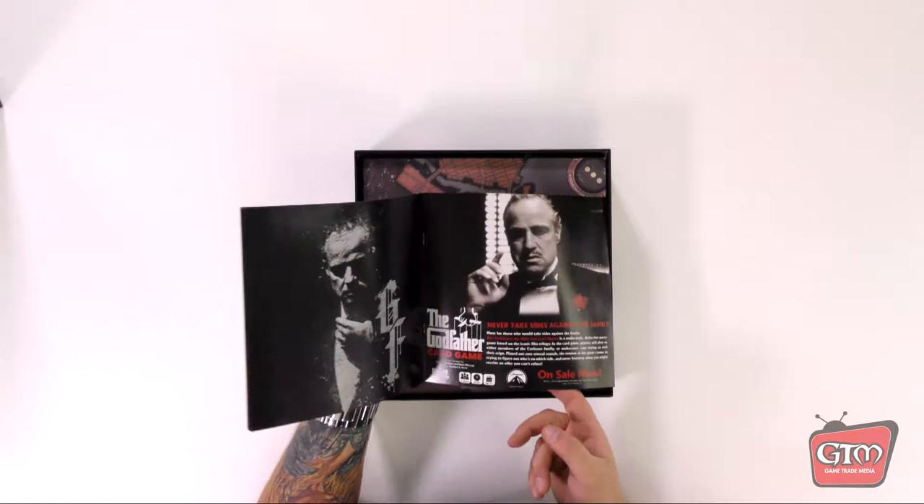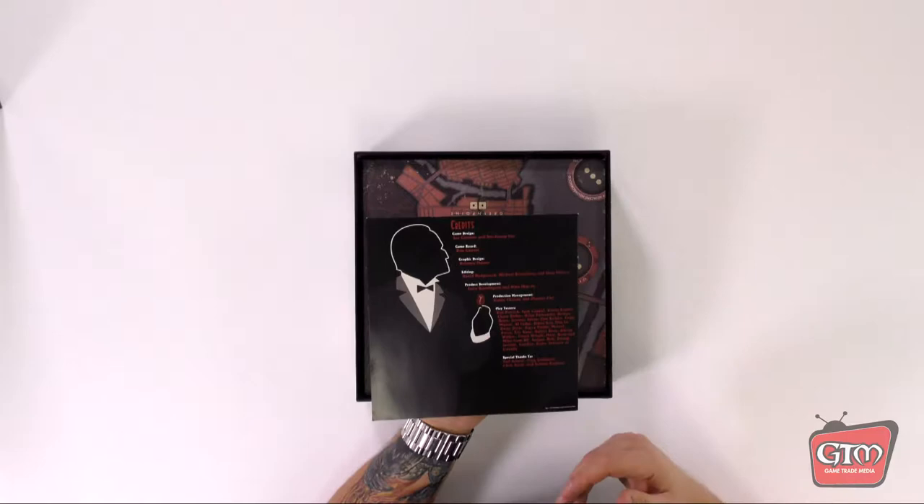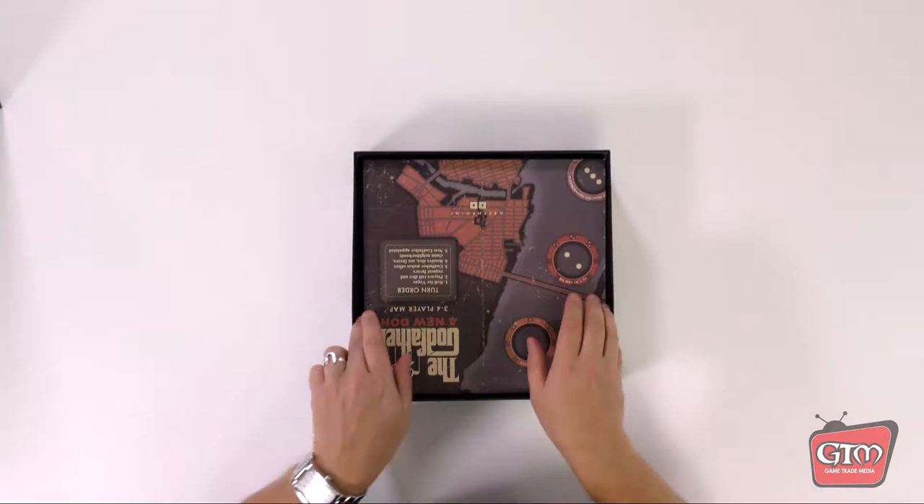It says 'keep your friends close but your enemies closer' for the scoring variant — so there's a different way to score as well. There's a cool picture of Brando on the back, an ad for the Godfather card game also by IDW Games — on sale now — along with the credits and special thanks.